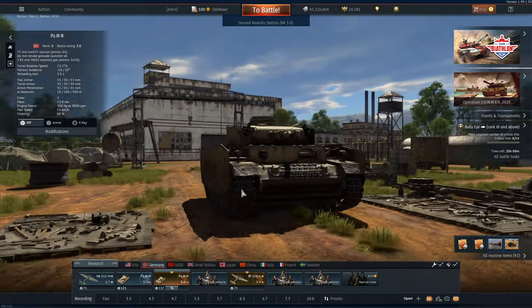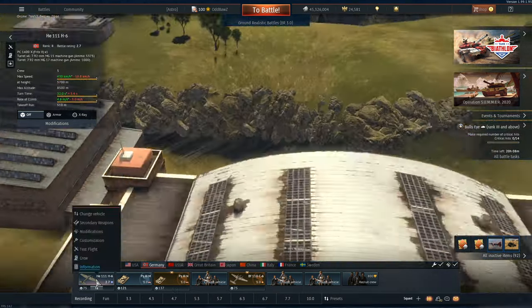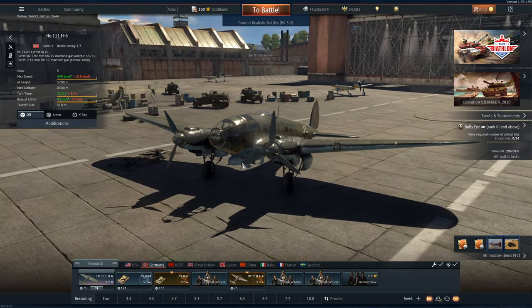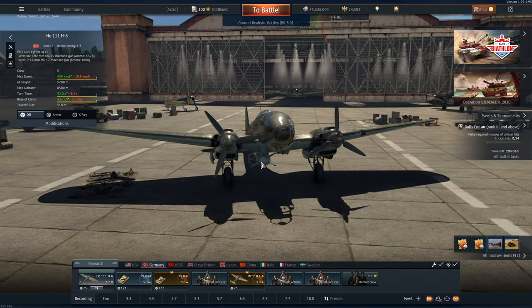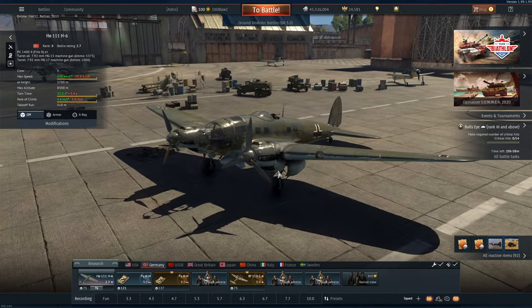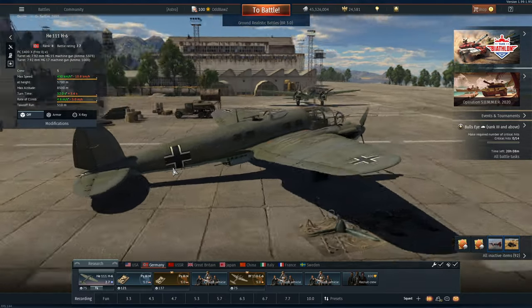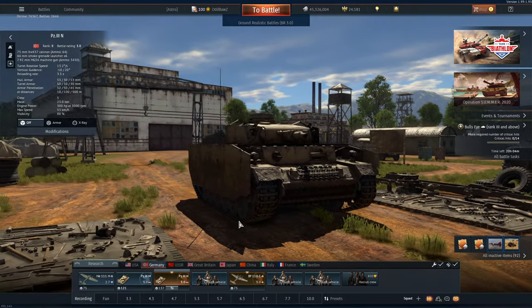That should get us out of any sticky situation. Now on to our aircraft of choice — this is the HE-111 H6. This thing has the guided Fritz X bomb. We don't have much guidance on it; the higher altitude we are, the more adjustment we have. This thing is a lot of fun to use. I tried this once before with Slickbee and never managed to get a kill, but hopefully in this video things will change. Enough said — let's go put these things to good use.